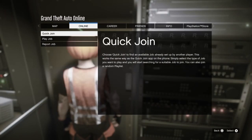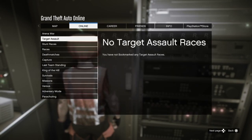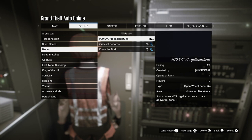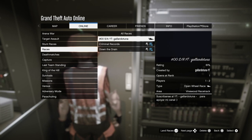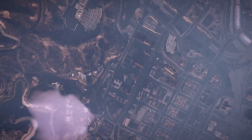Go to Online and go to Jobs. Play Jobs. Go to Bookmark. Find any bookmarked job of yours. Hover over the bookmark job and then continuously spam X, keep spamming X until you are booted up into the clouds inside of the job.